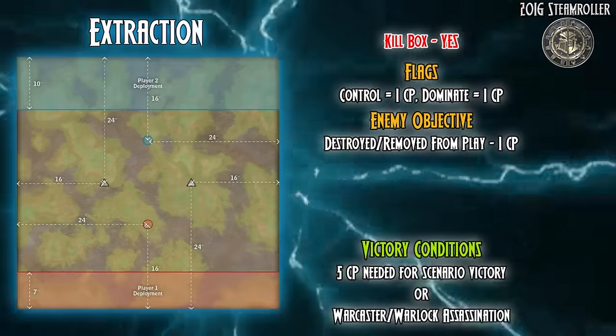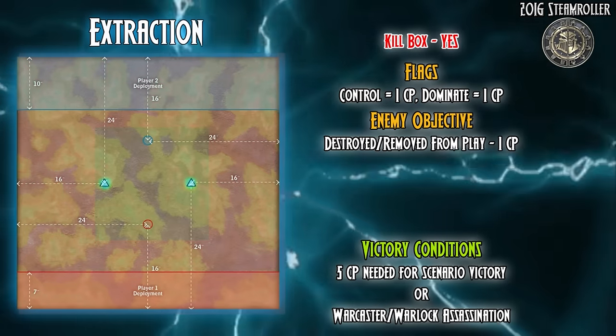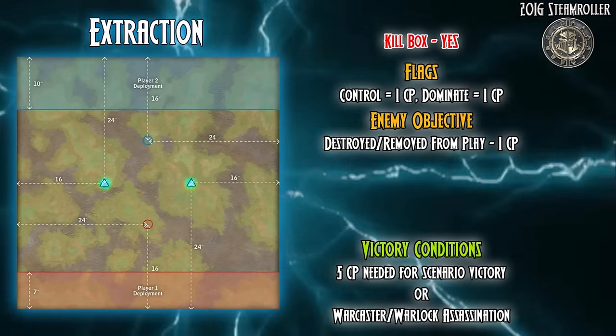This week's scenario is Extraction from the 2016 Steamroller Package. This scenario consists of the Kill Box Artifice and has two flags which can be controlled for 1 CP or dominated for 1 CP, and the enemy objective can be destroyed for 1 CP. Victory conditions consist of 5 control points or caster assassination.